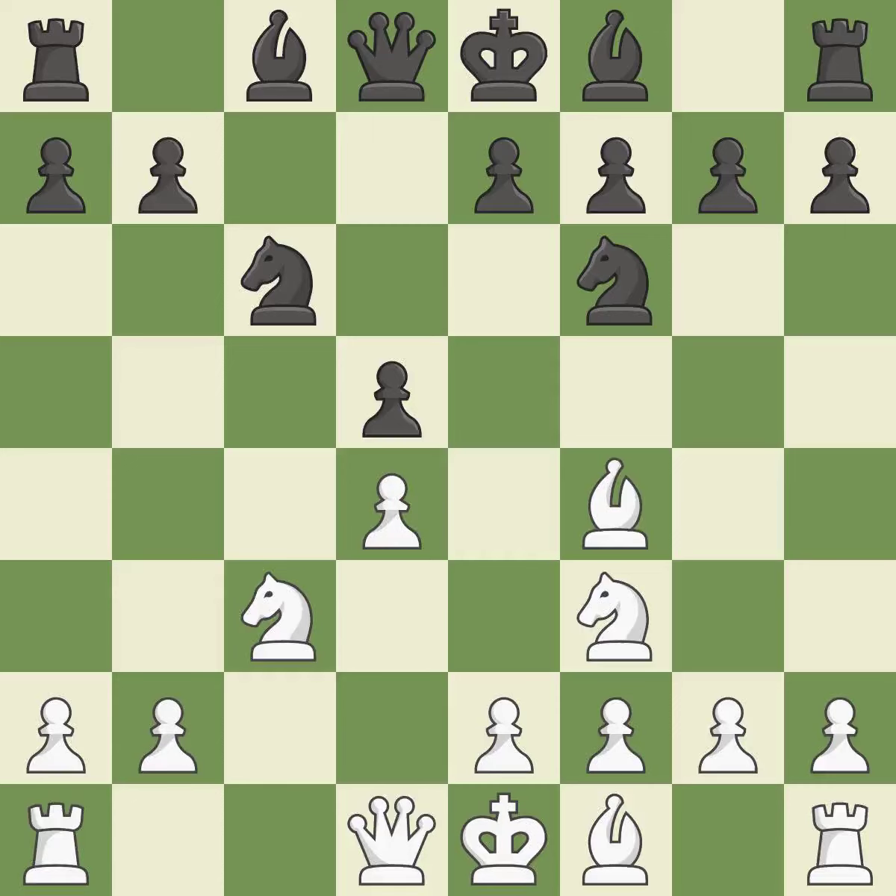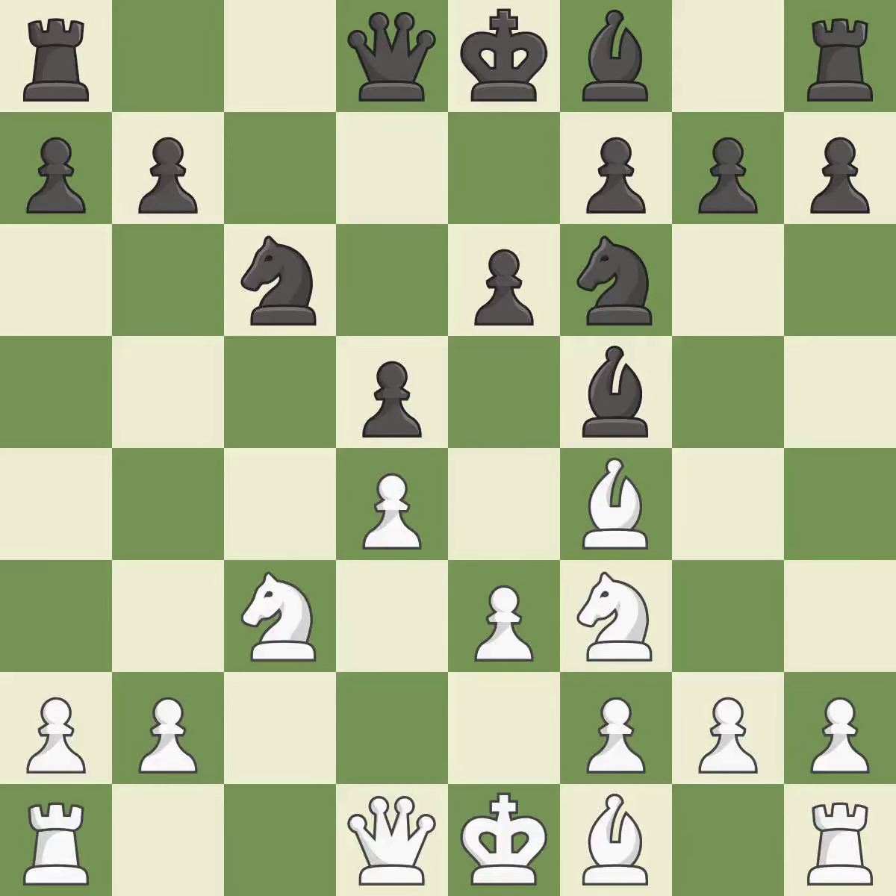BF4 develops the bishop to an active diagonal where it controls the center. BF5 develops the bishop to an active diagonal and maintains symmetry. E3 supports the D4-pawn and bishop on F4 and allows the light-squared bishop to develop. E6 supports the bishop on F5 and the pawn on D5 while allowing the dark-squared bishop to develop.